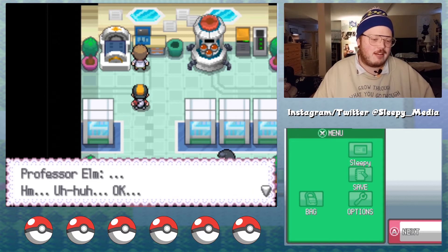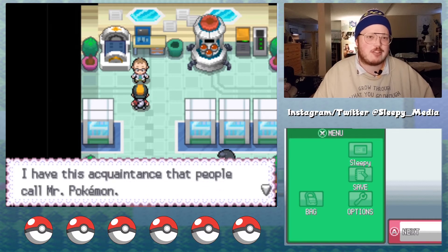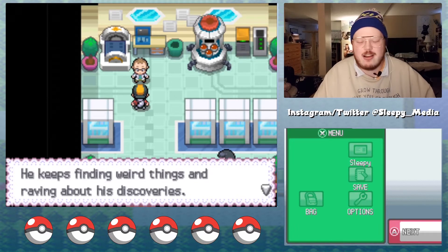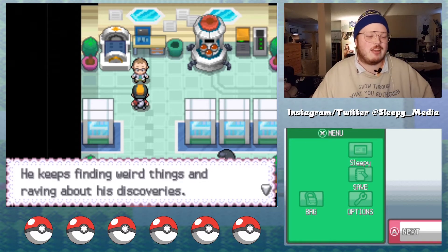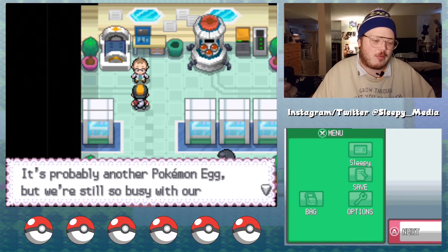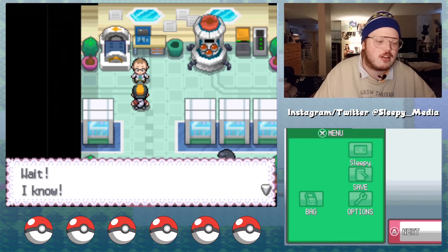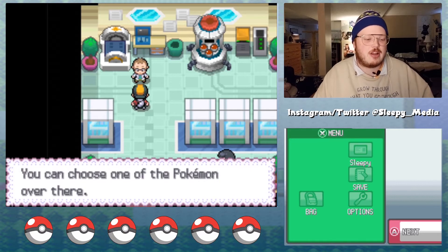Oh hey, I got an email. Hey listen, I have this acquaintance people call Mr. Pokemon — people in Kanto and Johto just didn't care, they're like 'yeah I'm Mr. Pokemon, I'm Pokemon Professor.' He keeps finding weird things and raving about his discoveries. Anyway I just got an email saying this time it's real — it's probably another Pokemon egg, but we're so busy with our research. You can go in our place, right? Choose one of the Pokemon over there.